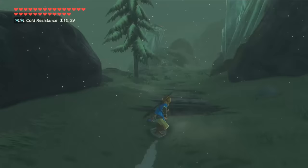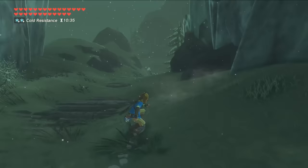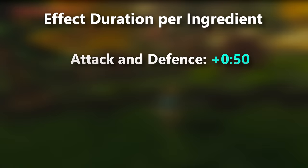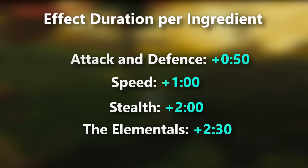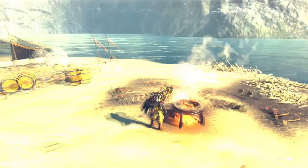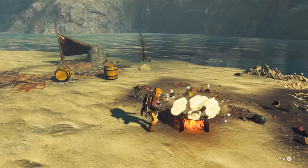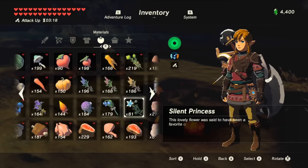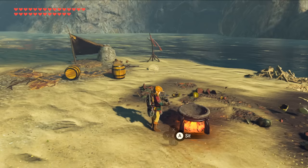Now that we know all the potency effects for each ingredient type, the next thing we need to figure out is how the duration of all these effects are calculated. Every attack and defense ingredient adds 50 seconds, all speed up ones add a minute, stealth ingredients add 2 minutes, and all elemental ones including shock resistance add 2 minutes and 30 seconds. So putting any 5 attack foods in a pot, which are only 50 seconds apiece, will create an attack buff that'll last for 4 minutes and 10 seconds, while putting any 5 stealth foods in a pot, which are 2 minutes each, will create a stealth buff that'll last for 10 minutes. The potency tier of each ingredient is irrelevant in calculating duration — it's all about quantity.